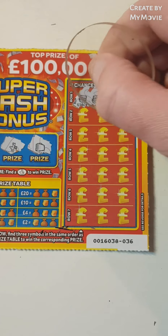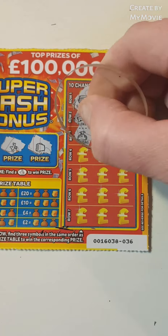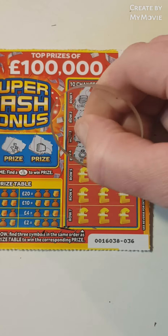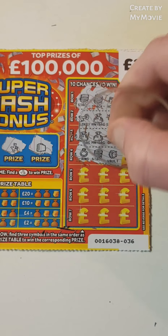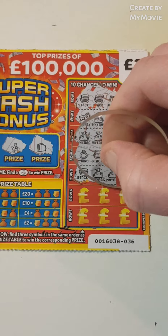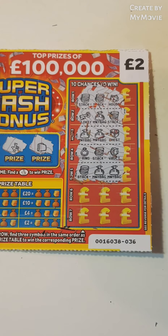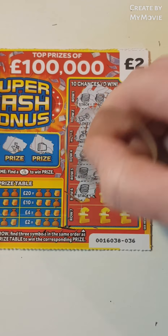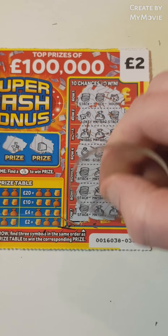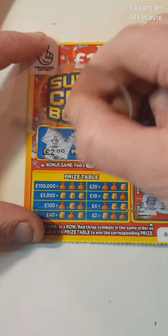Stack, stack, stack, stack, and a house. Key, money bag, and stack. Money bag, money bag, and a chest. Ring, a stack, and a vault. We have a stack, money bag, and money bag — so that is stack, money bag, money bag — two pounds there. And another two pounds, and another two passes: two, four, six, eight, ten pound card!